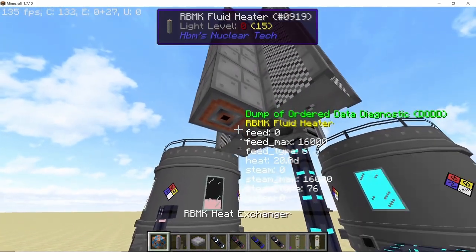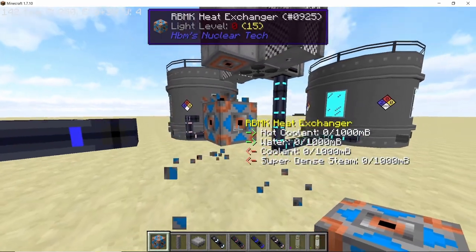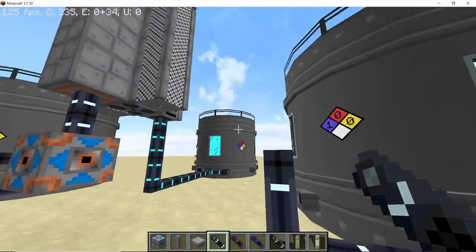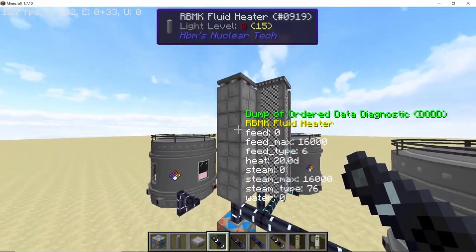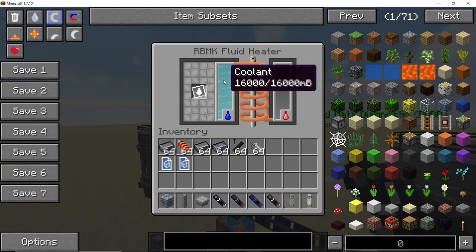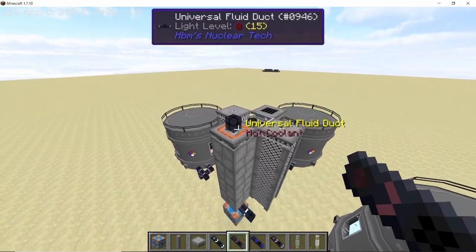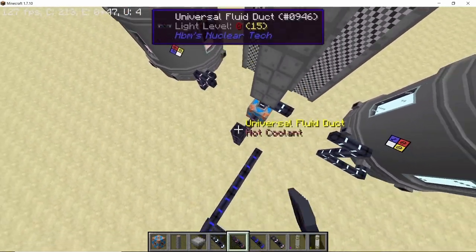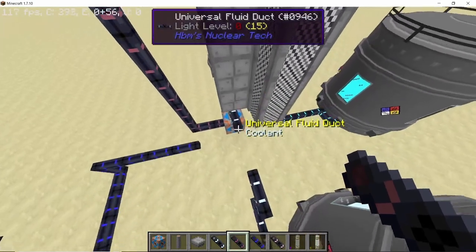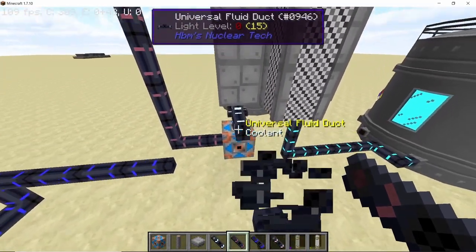You'll also need the RBMK heat exchanger to input the coolant and get the hot coolant out. Connect the coolant pipes so the fluid heater fills with coolant, then get a pipe from the top and loop it back into the heat exchanger. Now we have a loop: coolant goes in and hot coolant comes back out into the heat exchanger.